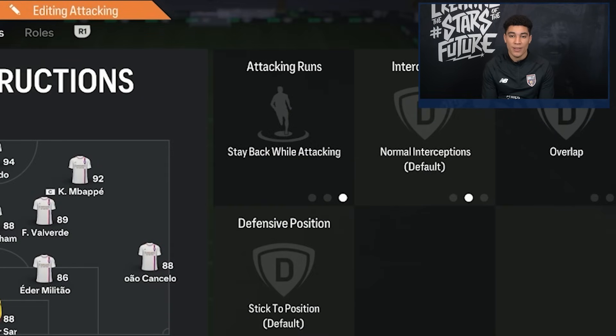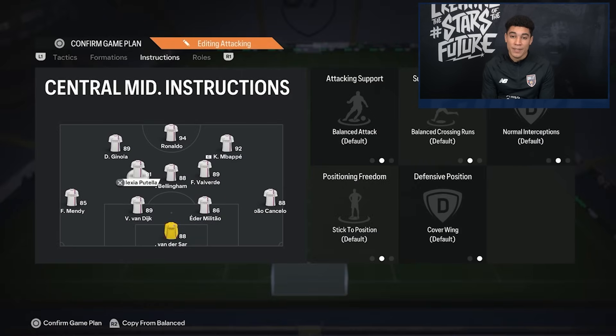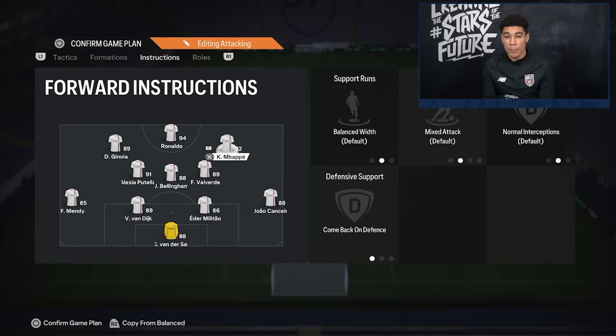My left back is on stable while attacking and overlap. My middle center mid and right center mid are both on stable while attacking and cover center. My left center mid doesn't have any instructions, which means — in this case Puteas — she will be defending as a left mid. On my right forward I have comeback on defense, which will make him — Bape in this case — defend as a right mid. That means this formation will basically be a 4-4-2 in defense.